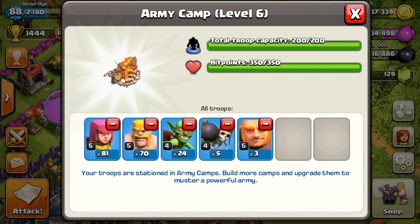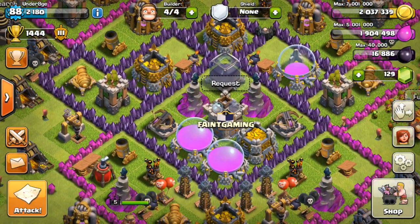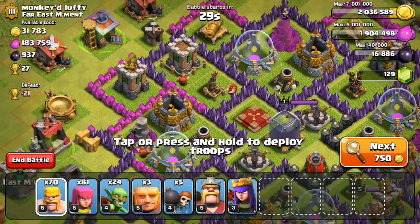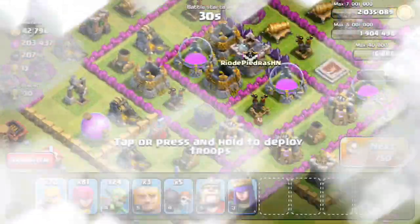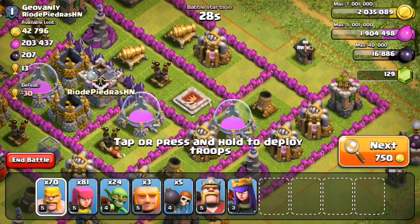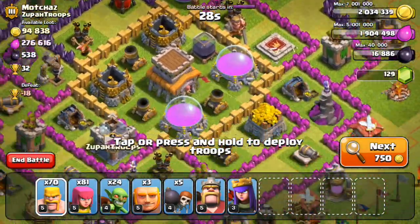The strategy involves throwing some goblins, wall breakers, and giants to distract heavier defenses like mortars and wizard towers. You want to find someone with full elixir collectors or gold collectors — at least 200k loot would be good, depending on your league.